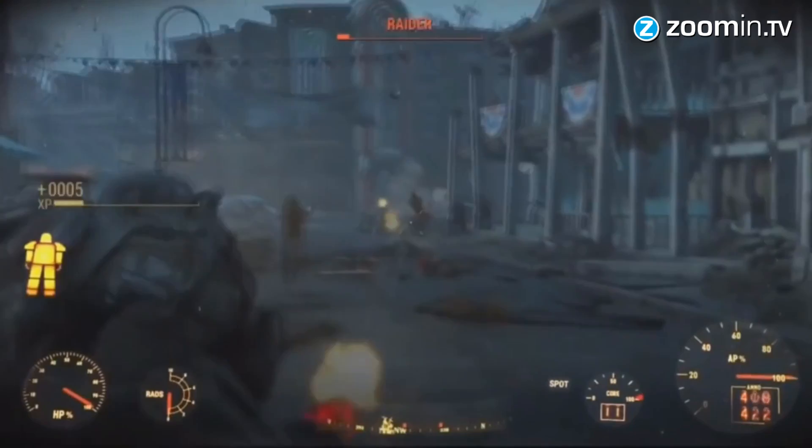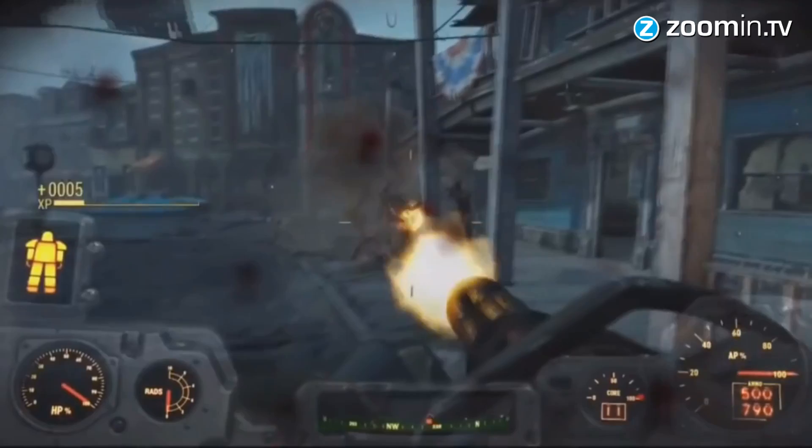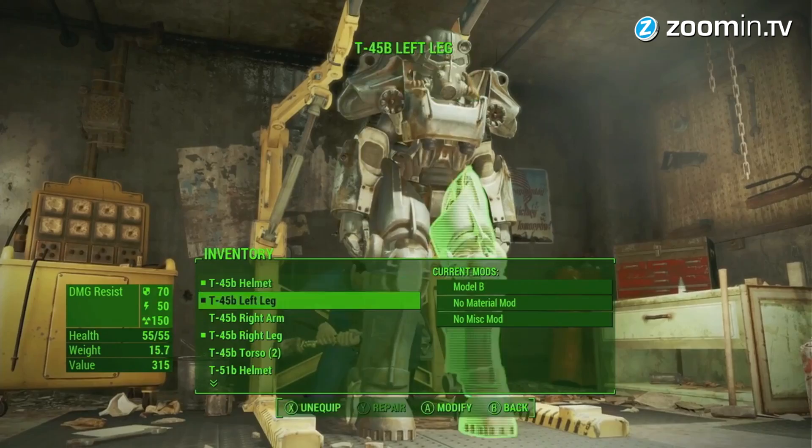Fallout 4 features the power armor suit again, which turns you into a one-man army. But this time you can customize it with extra armor, and even put a jet pack on the back of the suit so you can boost through the sky.